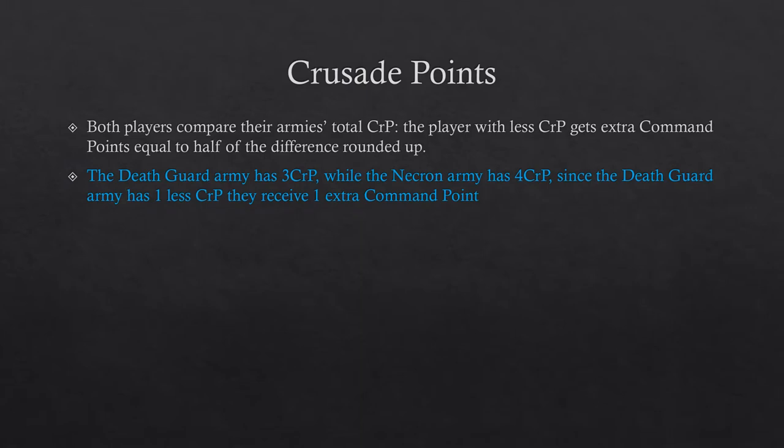Once both players have mustered their armies, they will need to compare their total Crusade points. The player with fewer Crusade points will receive extra command points equal to half of the difference, rounded up. This accounts for the fact that whoever has more Crusade points will have more upgrades in their army. In our example, the Death Guard army has 3 Crusade points and the Necron army has 4, so the Death Guard receive half of the 1-point difference, rounded up — which is 1 extra command point.